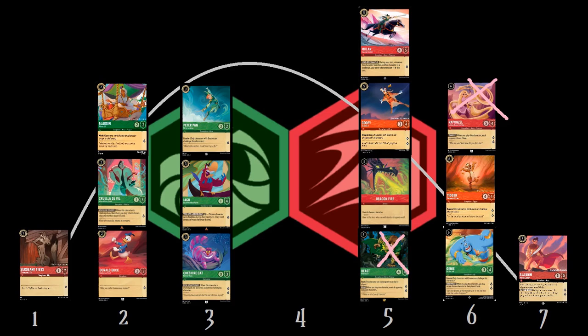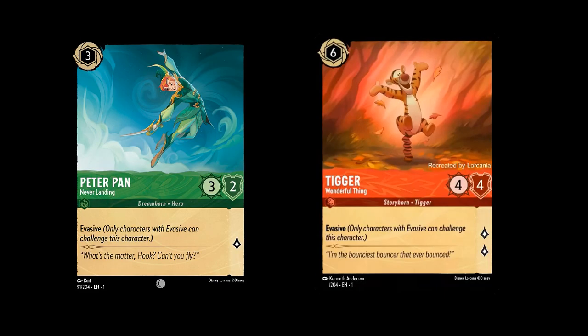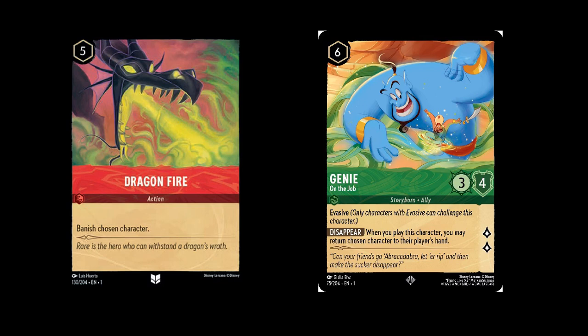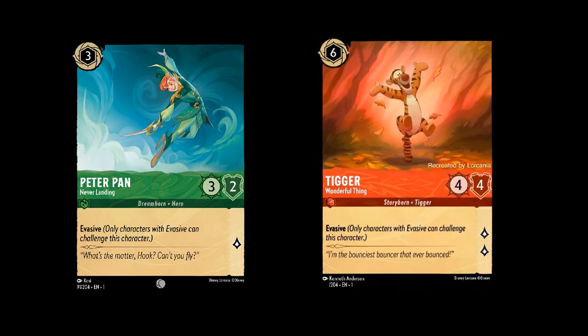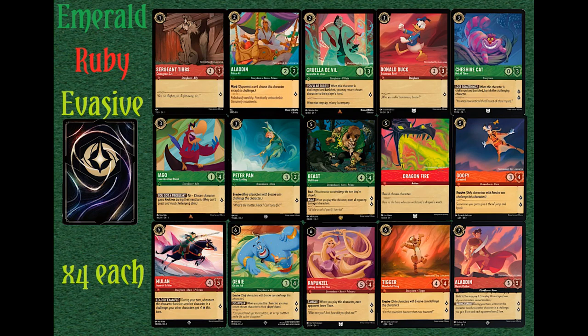If you find yourself having ink troubles, maybe drop a copy or two each of Beast and Rapunzel and slot in either Jumba Jooka or Scar Fire Usurper. The idea is your characters are hard to get rid of, while you have a number of tools to deal with whatever your opponent plays. With the evasives on the board, you can safely quest without fear of challenges, and if you start getting behind, Aladdin and Rapunzel can catch you back up. Hopefully this deck just gets better and better as more cards get revealed.